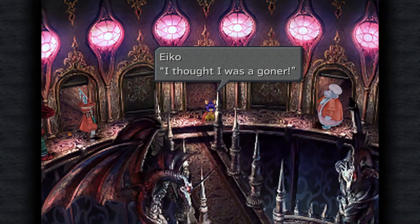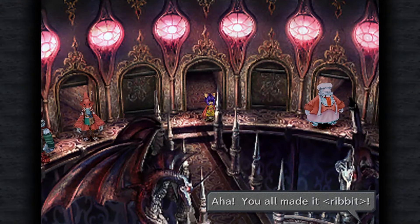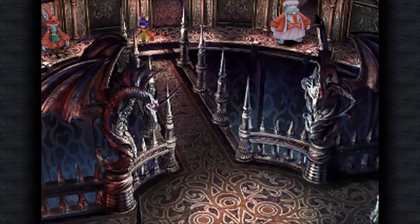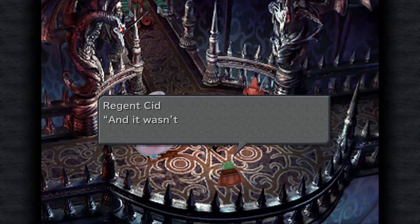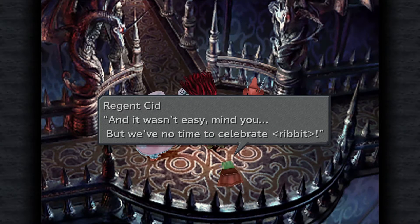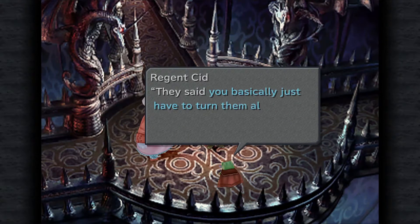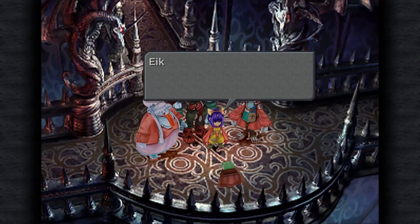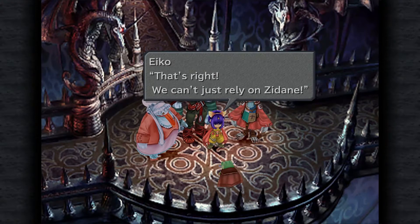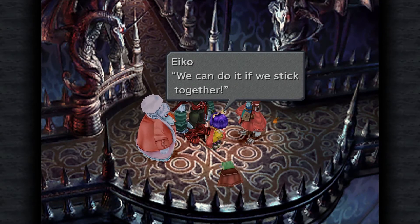Oh, it opened the door! Thank goodness we made it. You all made it! You saved us, and it wasn't easy mind you. But we've no time to celebrate. I heard from two black mages that there's some kind of trap up ahead. They said you basically just have to turn them all on, whatever that means. Let's hurry. That's right, we can't just rely on Zidane. We have to work together until Zidane gets back - we can do it if we stick together.